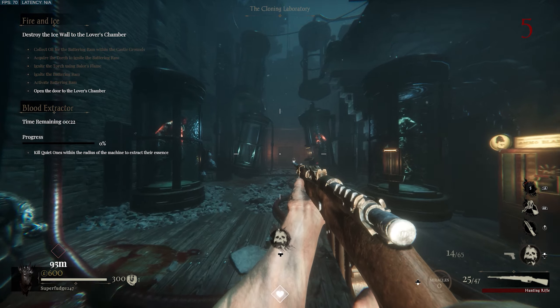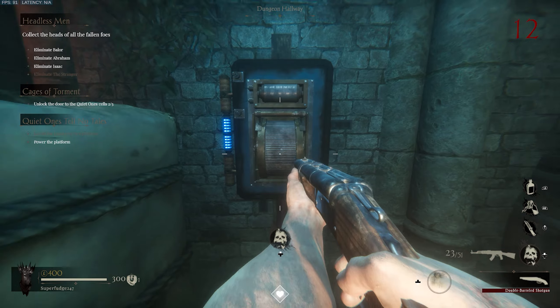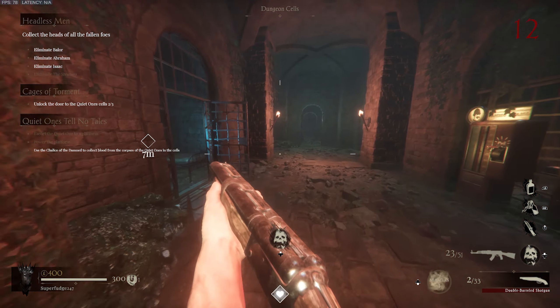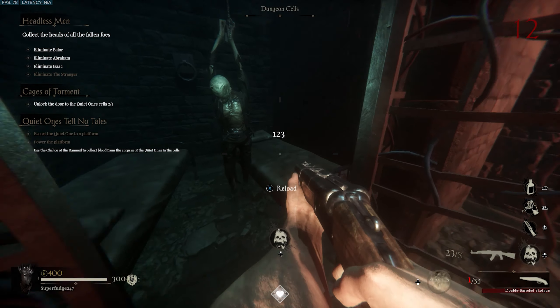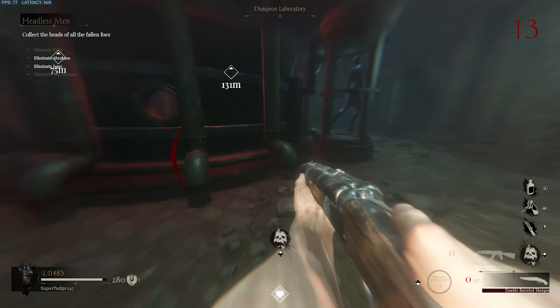Our next doll location is inside of the cloning laboratory sitting on top of a tube. There is another doll location inside of the dungeon cells area, sitting on a bed. You can only shoot this doll once you have successfully opened the door and finished the zombie escort mission. Our next doll location is inside of the dungeon laboratory, sitting on the ledge of the chamber.